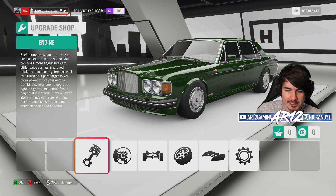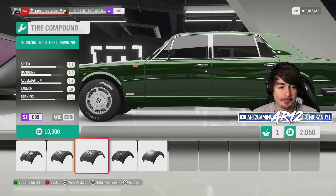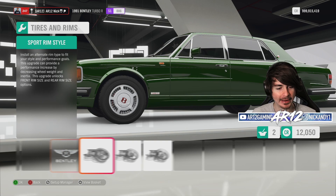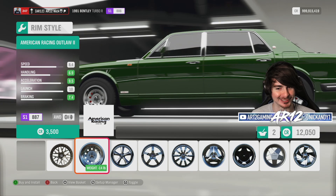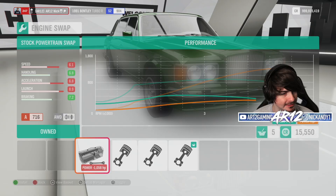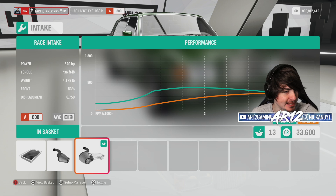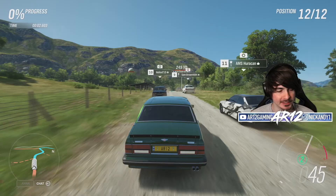That went significantly better than I thought it would. Can the Bentley do something a little bit out of its territory? If we're going to go rally racing, give me some rally-inspired bits. That is a proper beastly Bentley now. Everybody in Twitch chat is telling me to use the stock engine. We can give it a go — we've got 540 horsepower and, more importantly, 740 foot-pounds of torque. That is insane.